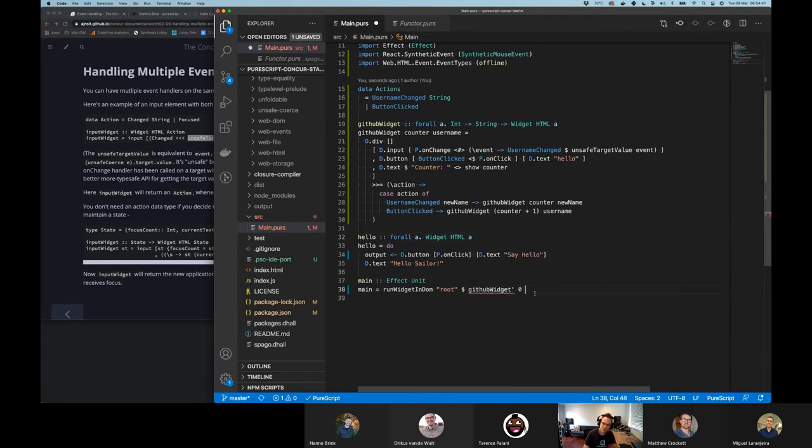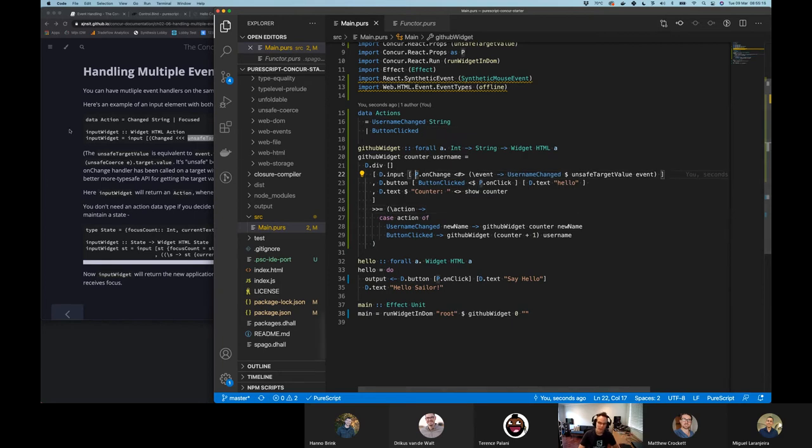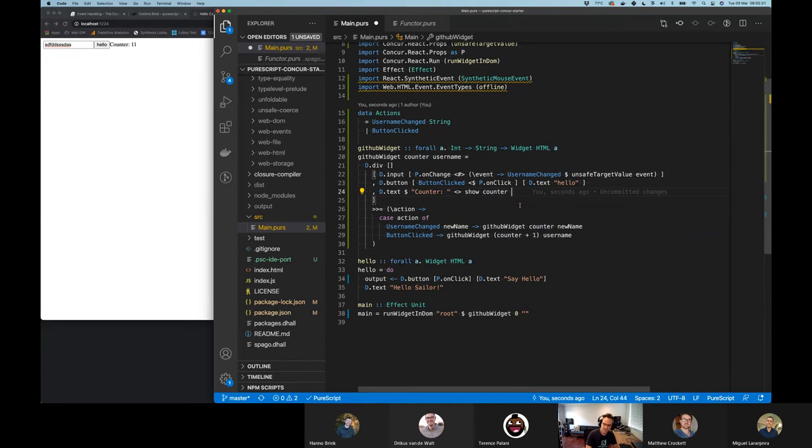Now internally there are no compile errors because this D dot div jobby is always propagating an Action up here. Our action ends up either coming through into our next composition, guaranteed to be either a UsernameChanged with a string or a ButtonClicked. We probably don't need this counter — maybe we could keep it. We also want to add to our state a username which is a string. Now it gets a bit fancy — we go 'case action of.' When it's a UsernameChanged with a new name, render the GitHub widget with the counter by itself, and use the new name as the new username. When it is a ButtonClicked, run the widget again with counter plus one and keep the old username.